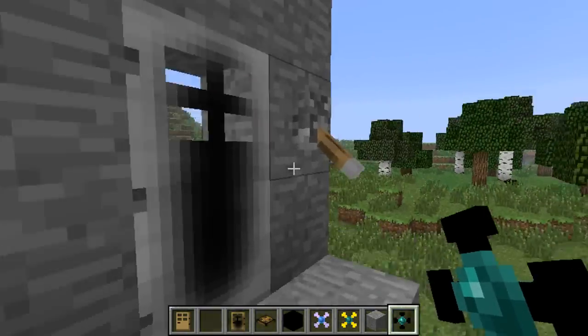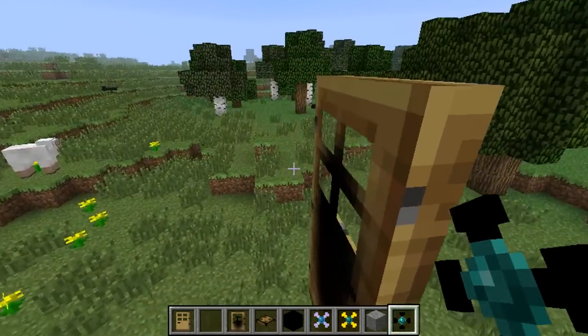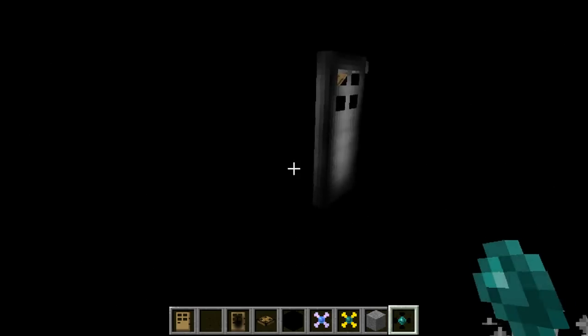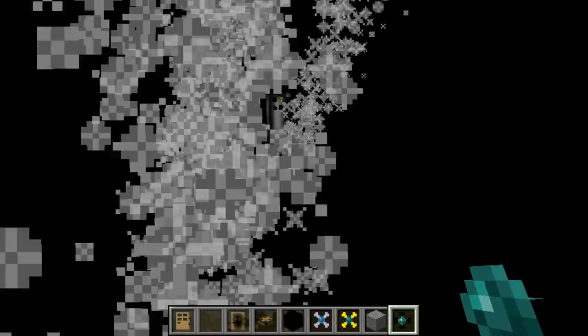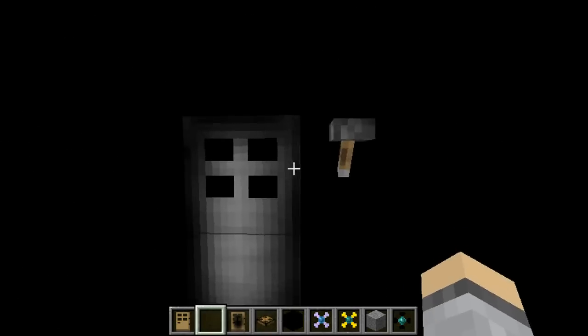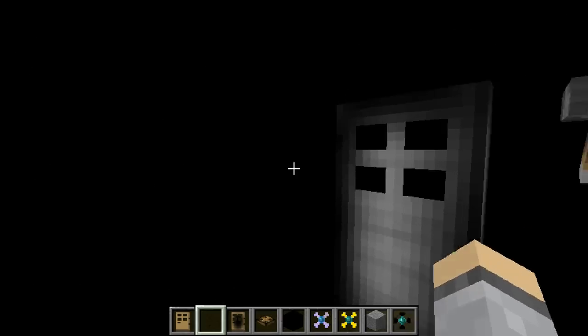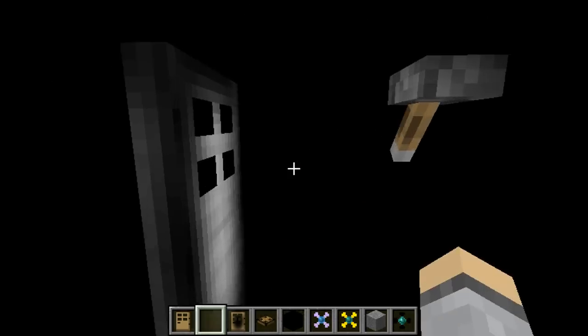Yeah, this is kind of where we left off. There's a random door — what if we walk through it? Oh god, I don't even know what's going on — so cool! As you can see, because there's a door there, it teleports you to this dimension. Pretty sweet.